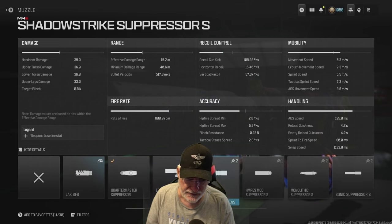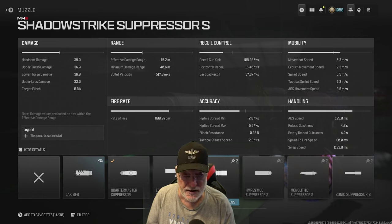Alternatively, you can use the Shadow Strike Suppressor — get the sprint to fire speed down to 80 and the ADS speed to 195. Recoil gun kick, though, is a bit higher at around 110 degrees per second.